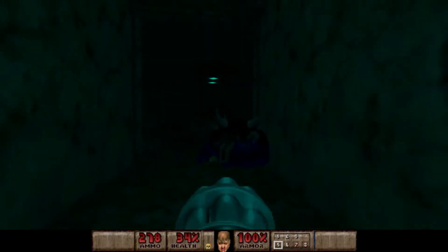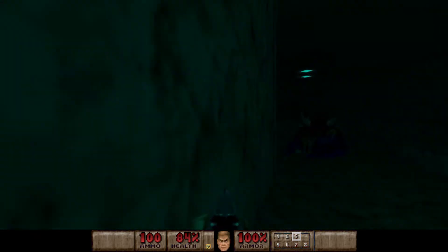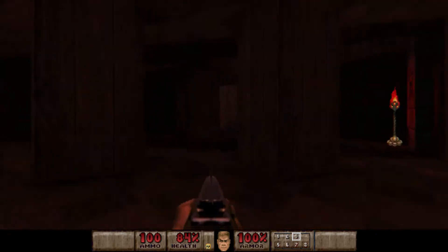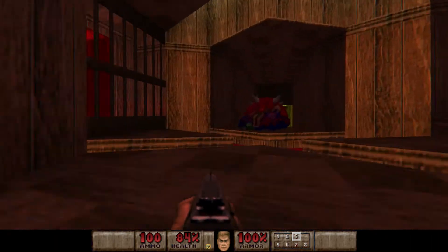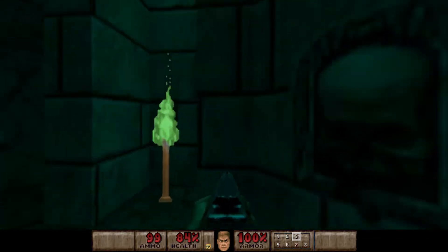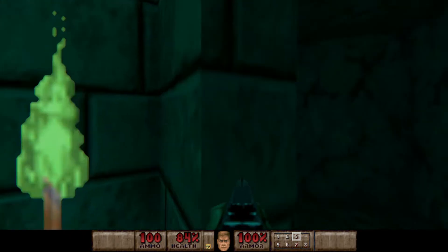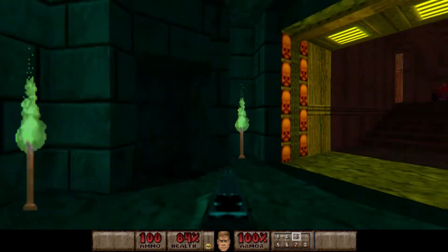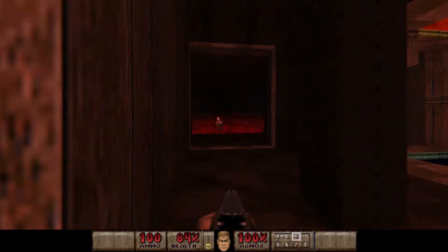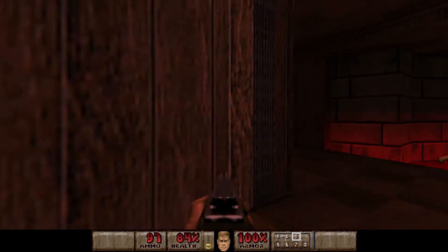We're not much about health on this level, because if you know the original map this is based on, there's going to be one area that I think will be very generous to us. Anyway, we have the yellow key and we can come in here — this is only a short area with two more shotgunners. And this will open up this room where we're going to get once again a nice big group of shotgunners.